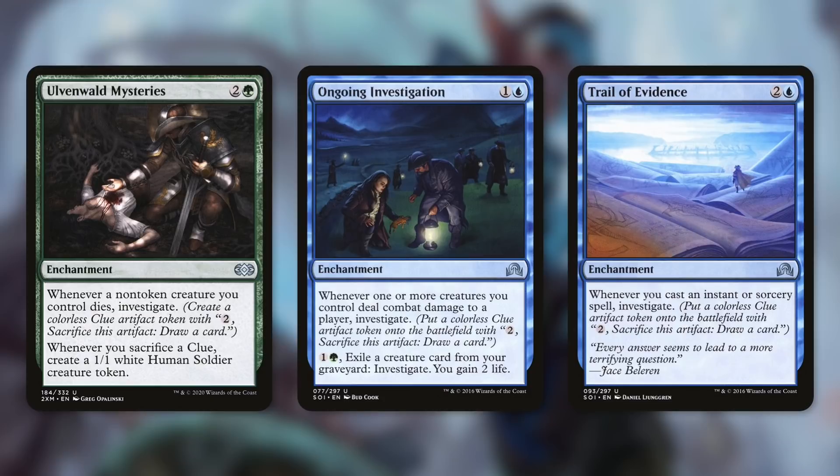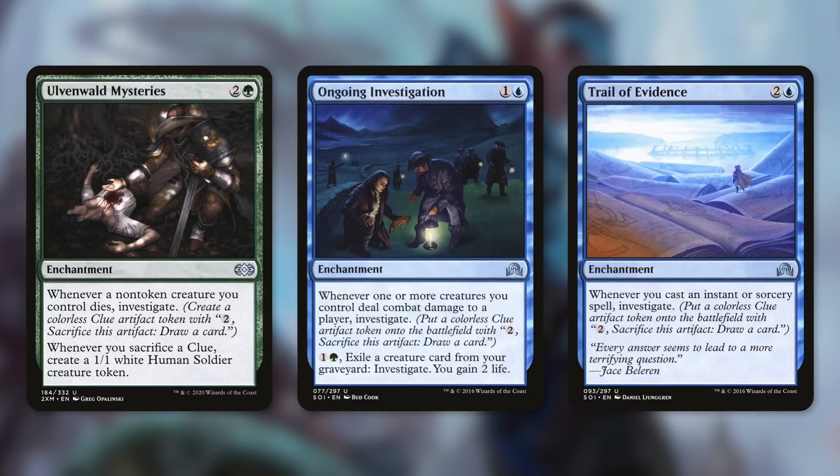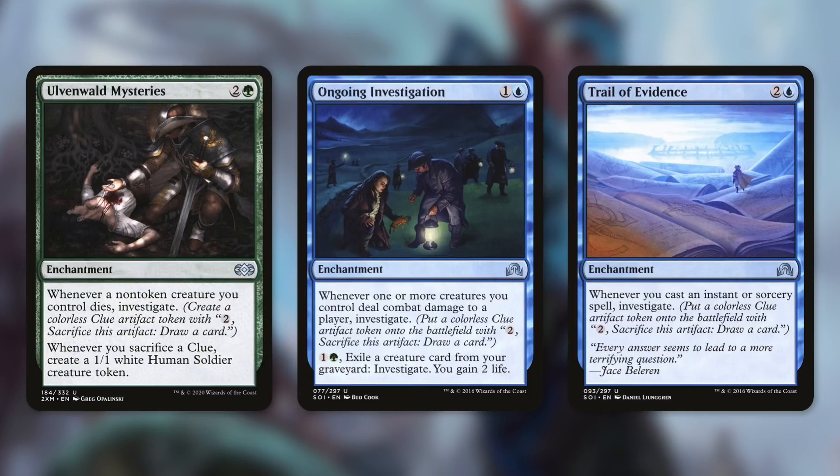There are a couple of clue cards I almost forgot about before making this episode, and I'm really glad they exist. Cards like Ovenwald Mysteries, Ongoing Investigation, and Trail of Evidence can be fantastic for this deck. Ovenwald Mysteries says whenever a non-token creature you control dies, investigate. And whenever you sacrifice a clue, create a 1/1 white human soldier creature token. This helps in two ways: our commander gives us clues when non-token creatures come into play, and this gives us clues when they die. Plus for every clue we sacrifice, we're replacing them with 1/1 soldiers. With our commander's ability to sacrifice a ton of clues at once, we can create an army in absolutely no time.